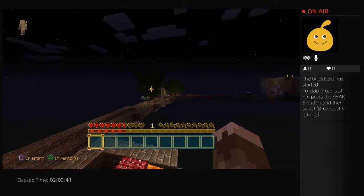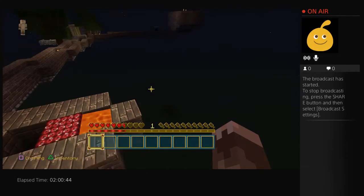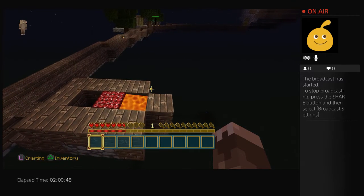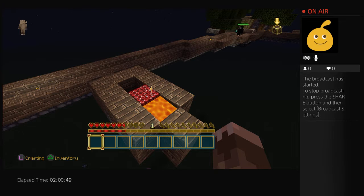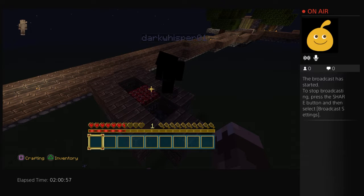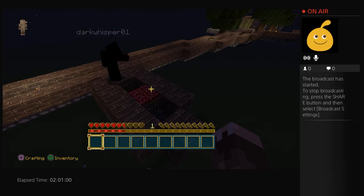Oh hang on a minute — you can make a button! Why didn't we think of that a minute ago? It's so stupid! All we've got to do is make a wooden button or a lever!